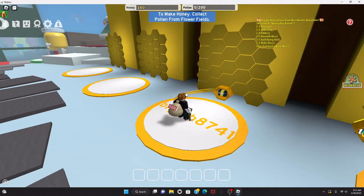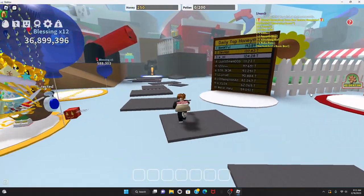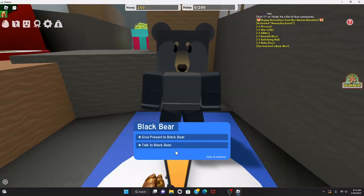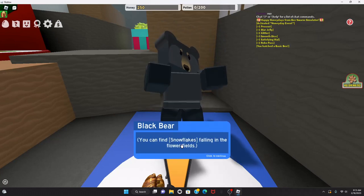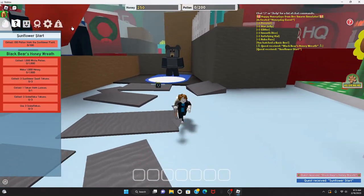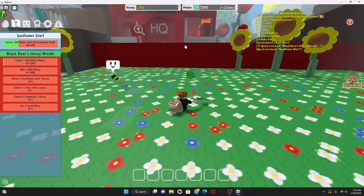It's pretty simple — you just collect pollen and your bees convert it into honey. There's a bear here who gives quests: business quests and regular quests. Sunflower start — looks like we gotta collect 100 pollen from the sunflower field, so let's do that really quick.